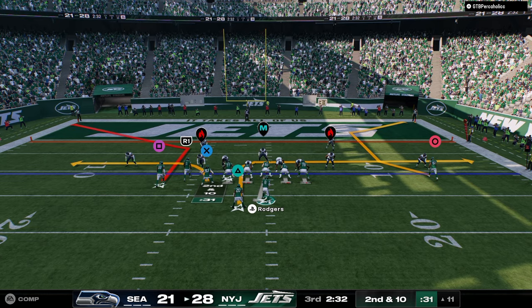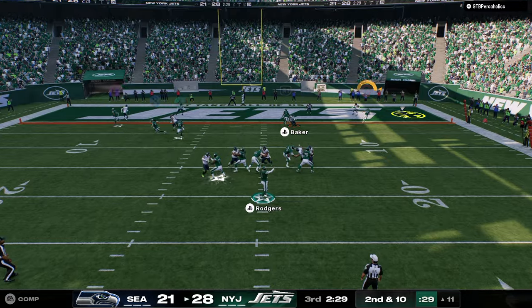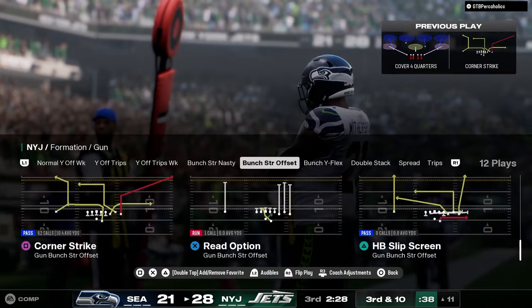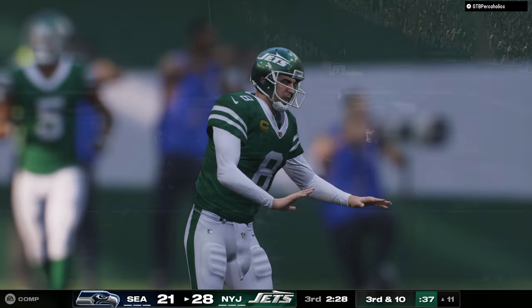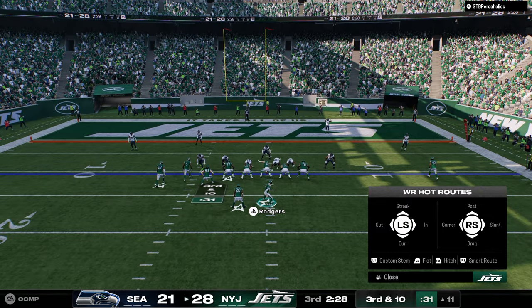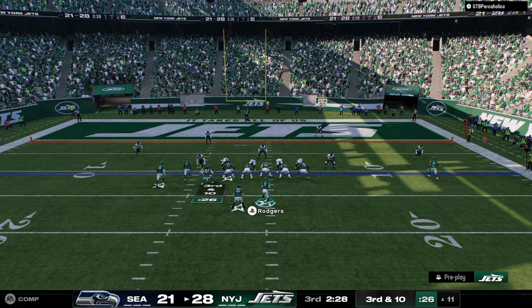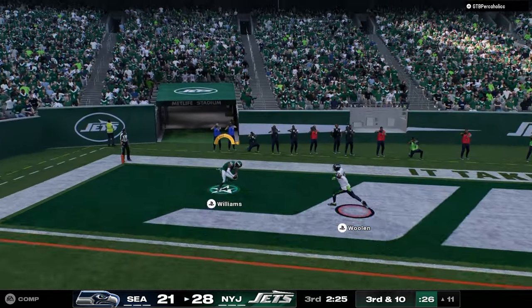Look at this route — just a little cross. Rodgers, I'm going to need you to make a throw. I feel like Rodgers is the best quarterback but he randomly just spazzes. Let's see if this works — corner route. Easy, very good.